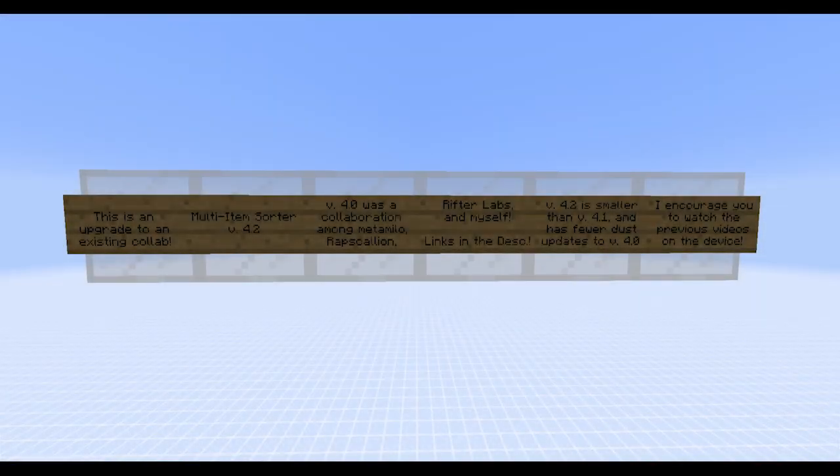Hello, I'm Data, and today I have for you an upgrade to the Almost Hopper Speed Multi-Item Sorter, also known as the MIS version 4. In case you weren't already aware, the Multi-Item Sorter version 4 was a collaboration among myself, MetaMilo, Repscallion, and Rifter Labs, all of whom will be linked in the description below.